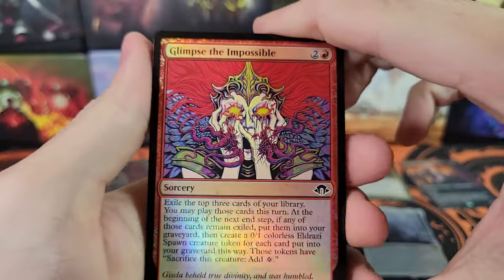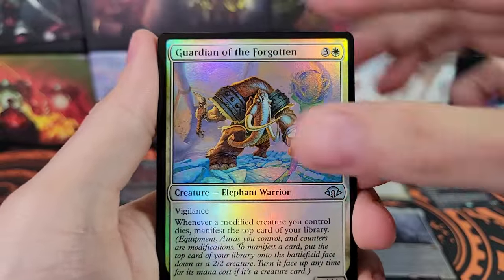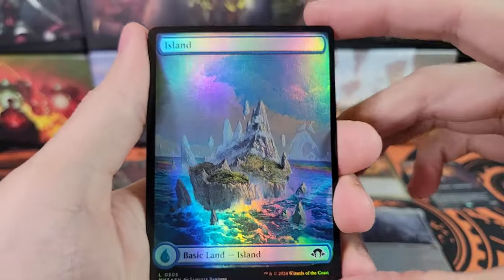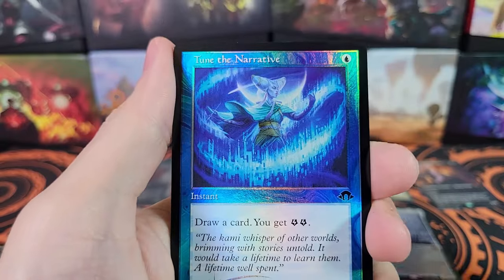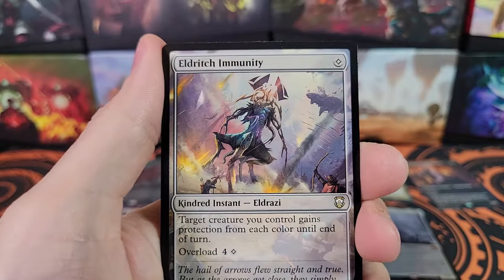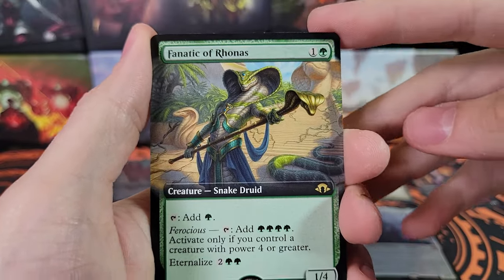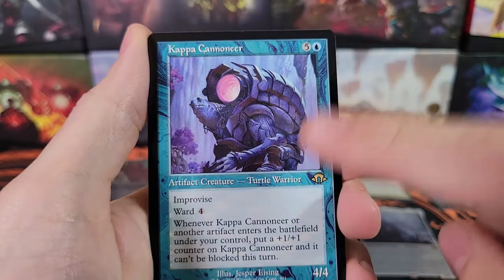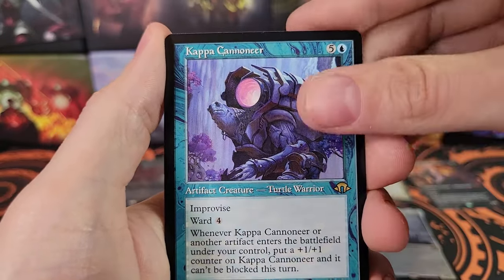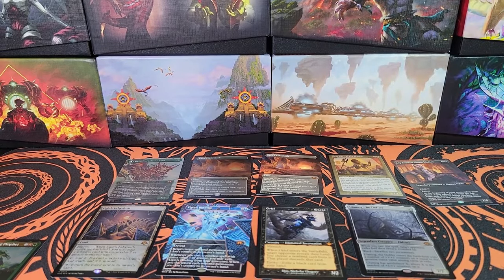Last pack — can we get a last pack hit here? Guardian of the Forgotten, Island, Marionette Apprentice. Now the goods: Son of Yawgmoth, Eldritch Immunity. We've got Fanatic of Ronas. Kappa Cannoneer — nice, new to Modern. This was originally from Kamigawa: Neon Dynasty. I remember that card when it spiked. Wrath of the Skies. So the last two packs were kind of meh, but overall — holy cow, that was a lot of good cards.